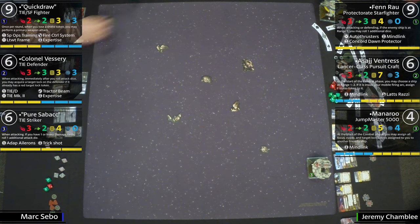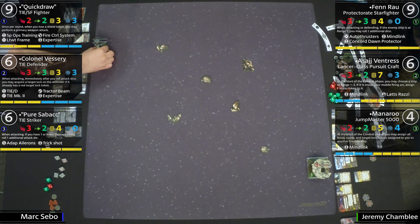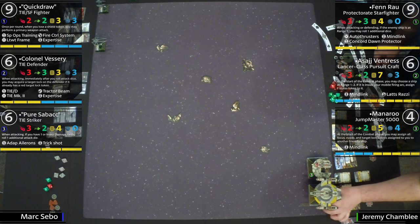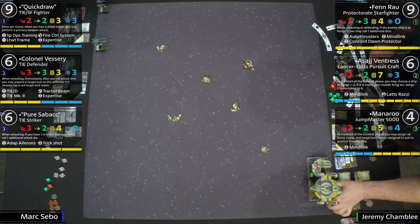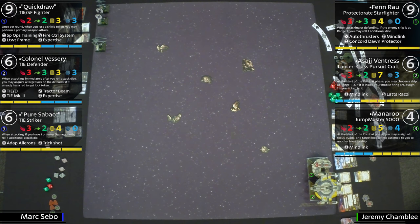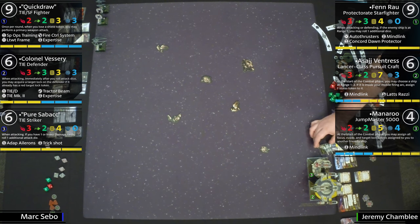We'll start from the top as they're placing their ships — rocks are already placed. We have Quick Draw at PS6 — the TIE/SF making the finals here, which is great. Classic. Two attack, two agility, three hull, three shields. A couple of upgrades: Special Ops Training — when attacking out of its primary arc, it can add an attack die; if it does not, it gets an auxiliary shot out of the back arc.